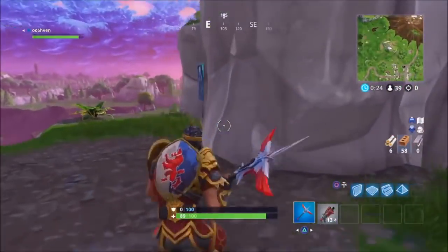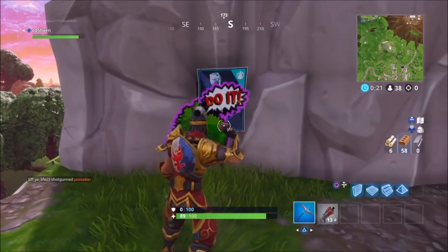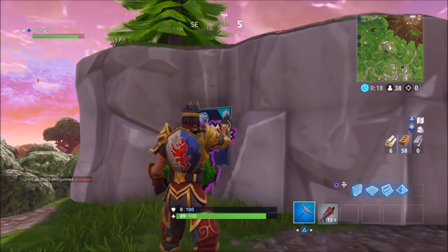All you guys know where this spot is. All you got to do is build up to here — there you go, poster right there, spray paint over it. This one's a little tricky; you do got to build up to it.